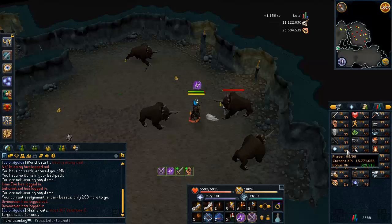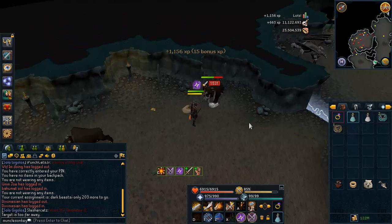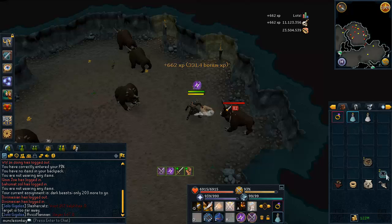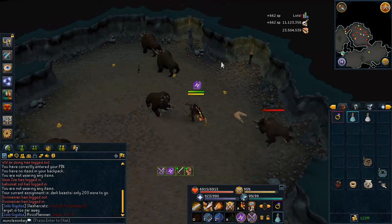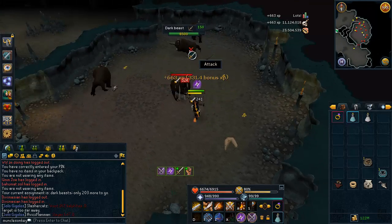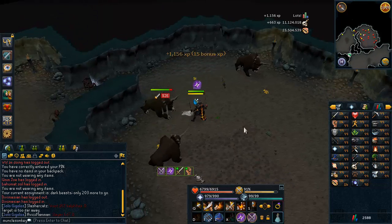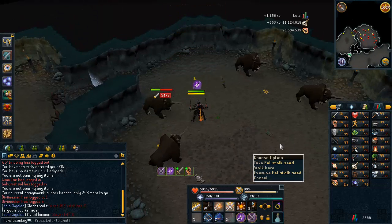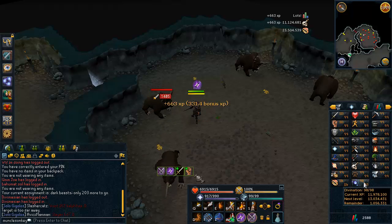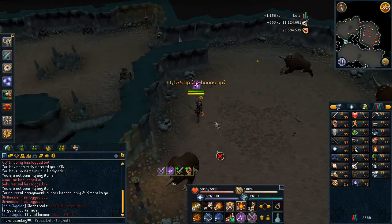I also got bonus Prayer XP from something like the Day of the Dead. Anyway, this is my task at the moment. Dark Beasts are one of the best Slayer tasks in the game — I absolutely love this task. 660 Slayer XP per Dark Beast, and they only take a few seconds to kill, so that's just insane. I'm also at 93 mil Defense XP at the moment. I have this 99 Divination to get out of the way and I'm only 1 million XP away from 99 Divination.